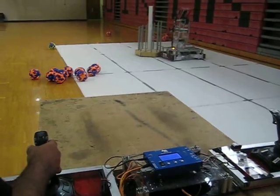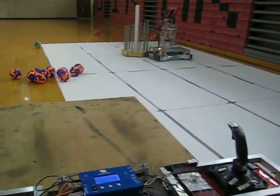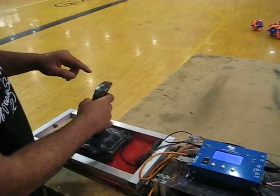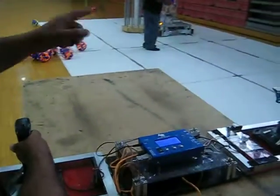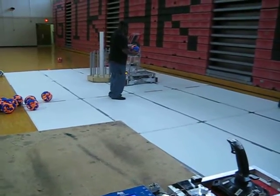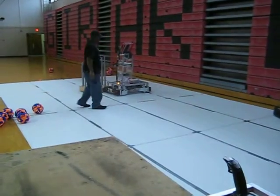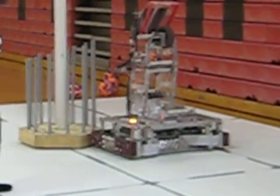If I need it to pick up a ball, the trigger on the front of the joystick activates the front roller. As you can see, I'm squeezing the joystick and I'm controlling that front roller. My assistant will feed a ball in just to give you a quick demo. And as you see, the ball rides up to the staging, and that's as far as it'll go at this point.